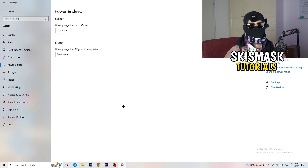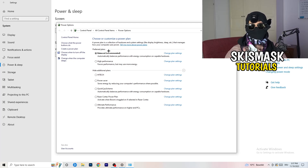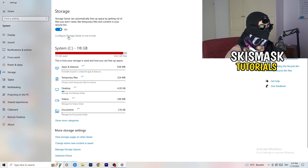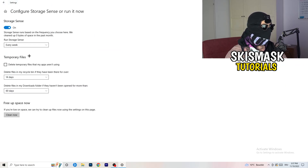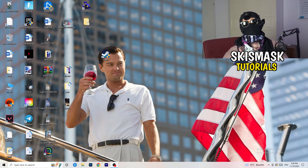Go to Power and Sleep, then click Additional Power Settings on the right side. You'll see several power plan options — for me Balanced works best, but some PCs work better on High Performance. Check which one works best for you. Then go to Storage, click Configure Storage Sense, and run it now. Copy my settings — every week, 40 days, 60 days — it will delete all temporary files on your PC, freeing up storage and improving general performance. Once done, restart your PC, then try launching your game through the launcher or your shortcut.